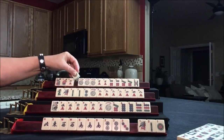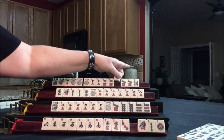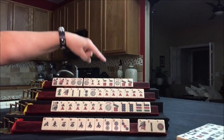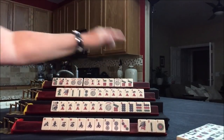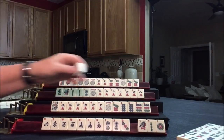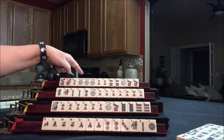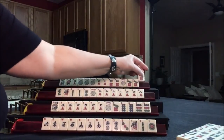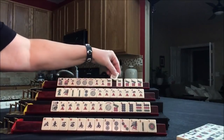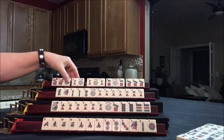Drawing for North — joker! Look at that. Pung. Pung. We can use it here — 5 BAM. They're ready on a 6 crack, 7 crack, 6 dot, or 7 dot. Any one of those and they win. Drawing for East — 7 dot. They don't need it, we're going to discard it. 7 dot. Mahjong! Right here.